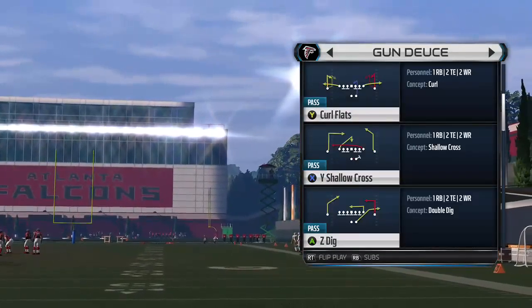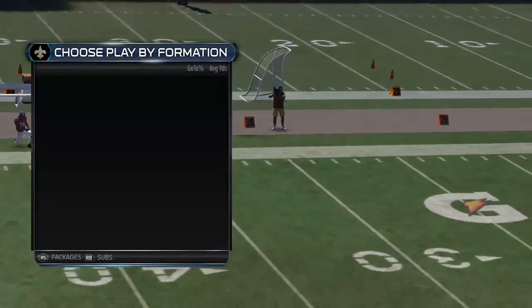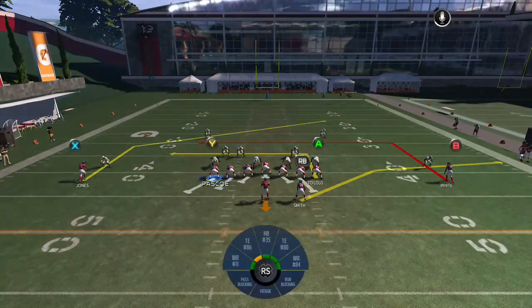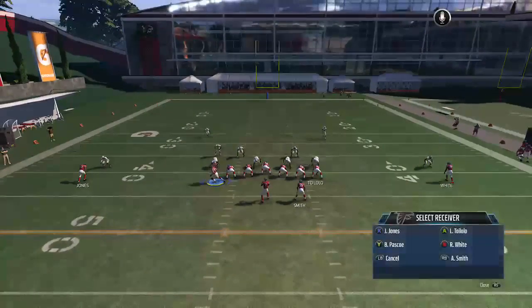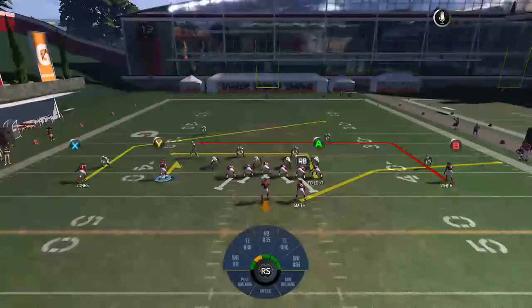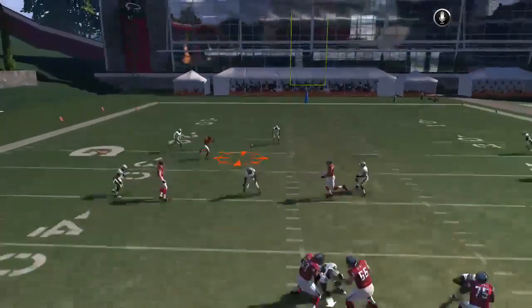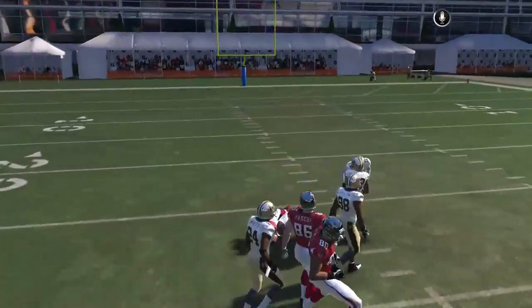The first play we're going to be looking at is the Z Dig. What you want to do in this play is take this tight end on the left hand side that's not on a route. You want to move him to the left and put him on a hitch. That's going to free up that X receiver in the middle to get the space in between those guys.